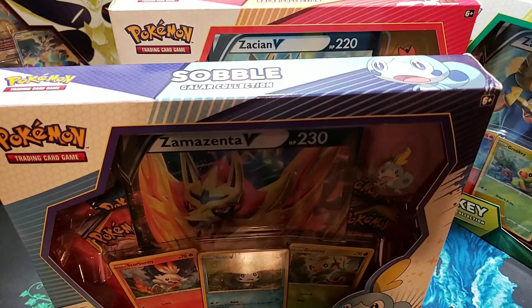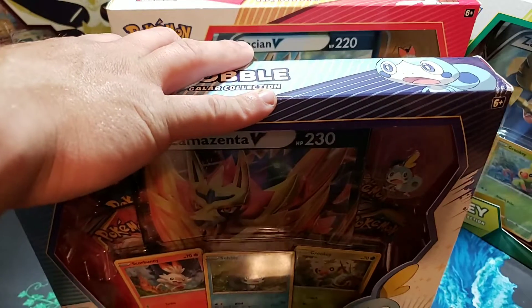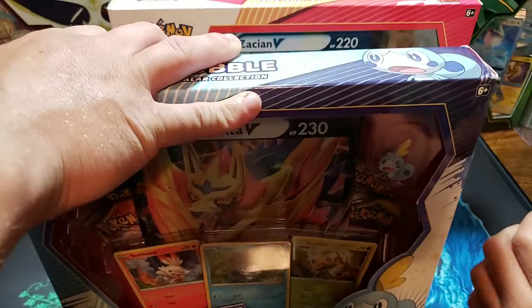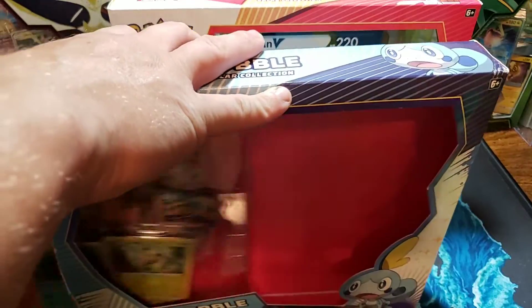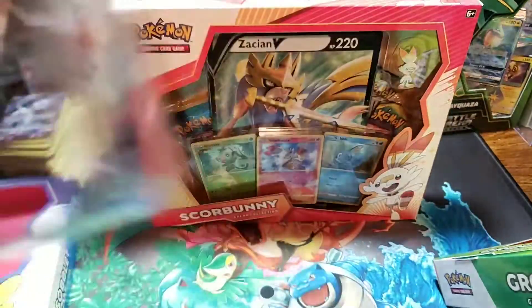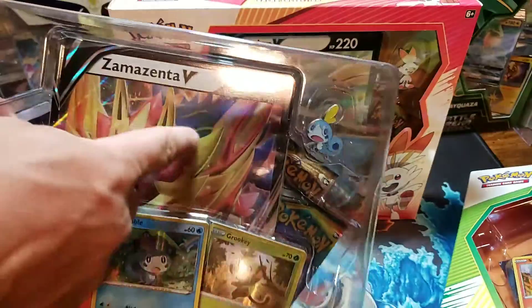Here is the Sobble Galar Collection. I'll go ahead and open up the Sobble, and she's going to open up Grookey. Look how good they've got their names - the Pokemon Company. I'm glad that I actually got one Zamazenta, which is this guy here.